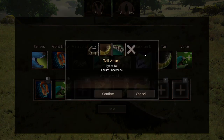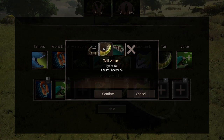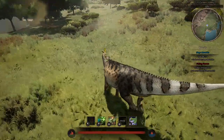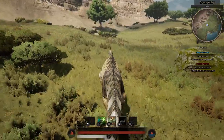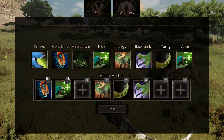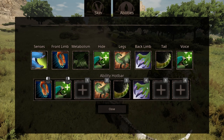Next up are the Tail abilities. First is Armored Tail — damage and stamina effects inflicted on your tail are dramatically reduced. Next up is Tail Attack, a standard tail attack that causes knockback. Like all tail attack abilities, this can be used while standing still, walking, or running, even though it has a relatively long cooldown. And lastly is Paddle Tail, which increases swim speed and turn speed by 10%.